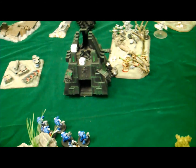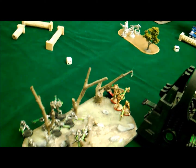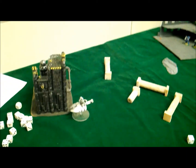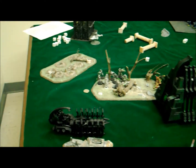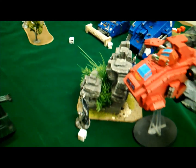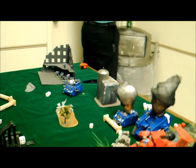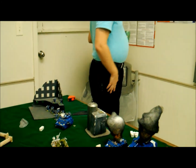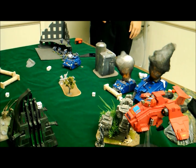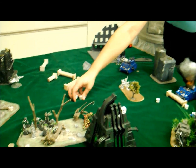Necron Turn 3. Movement: these 2 squads rallied back and moved their 3 inches. The Destroyer moved all the way to the left side. The Monolith did a pivot to get range on the Terminators. The C'tan moved from behind the Monolith to face off against the Terminators. The Deathmarks moved into cover. Shooting: Deathmarks took out that last guy over there. The C'tan shot a Terminator and took it out. Gauss fire from these 2 Warrior squads at the Predator did nothing.